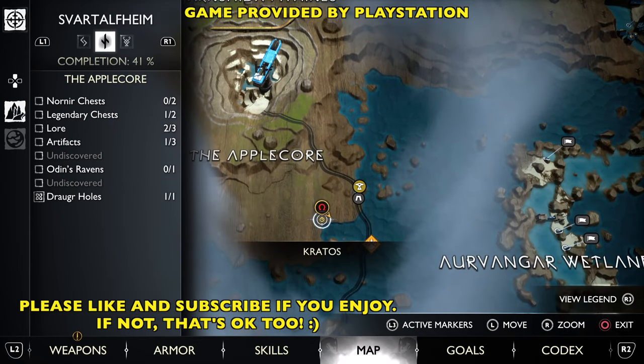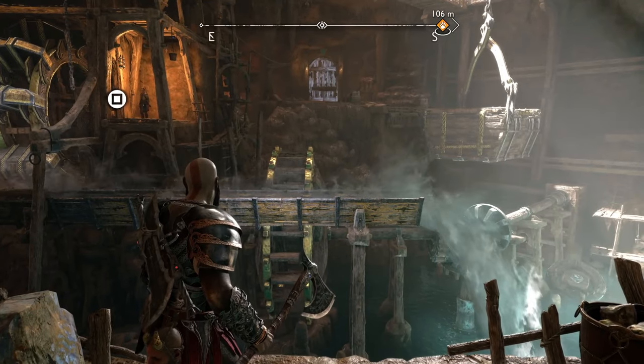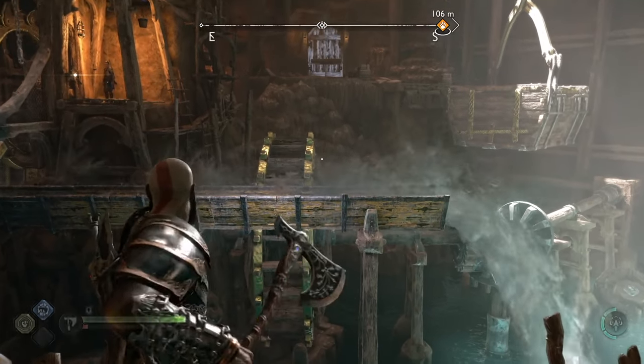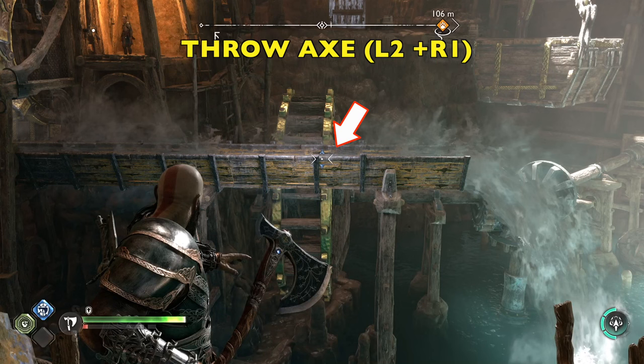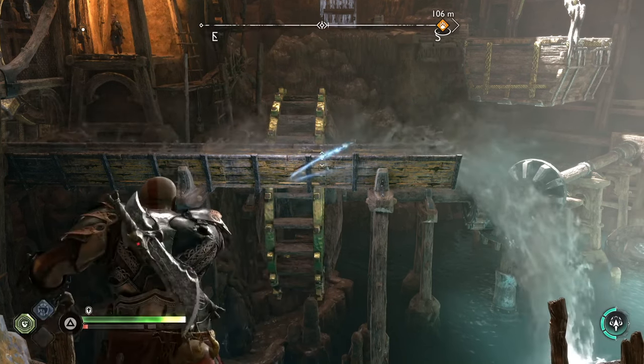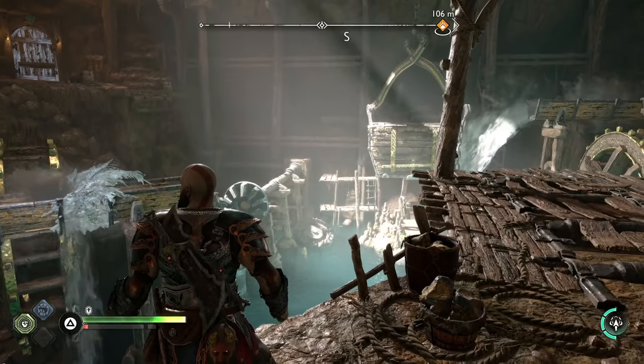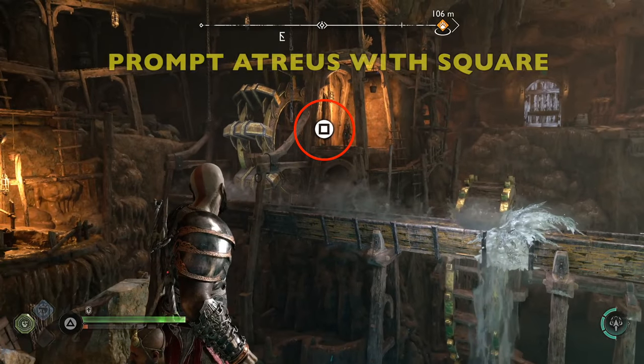This one is a stumper for sure. So let's go ahead and take out our axe. We're going to aim right to the right of this water wheel. Go ahead and throw the axe — L2, R1. That's going to create a little dam for us. The water is going to turn that water wheel, and it's going to bring over that lift.